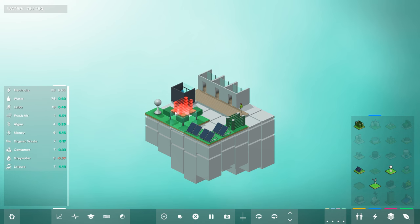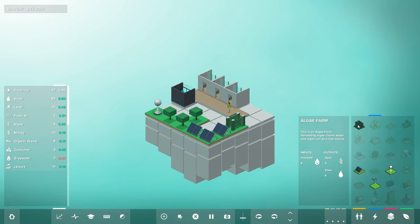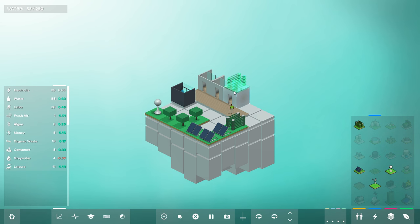In order to produce water, I need money — or in this case, I need grey water. In order to produce grey water, I need people. In order for people to move here, there needs to be electricity, fresh air, and leisure. They need to have a reason to move here. You really need to distill it down to brass tacks in order to figure out what you need to actually succeed on a challenge, which is really cool.